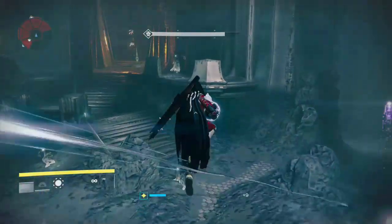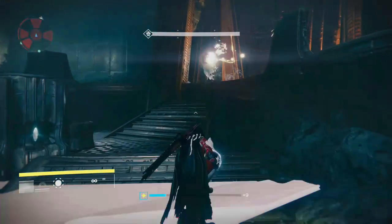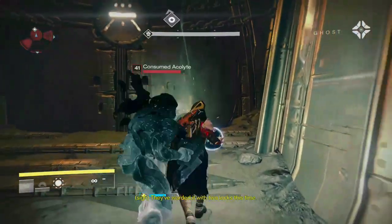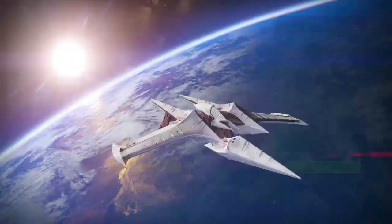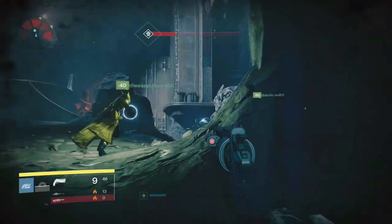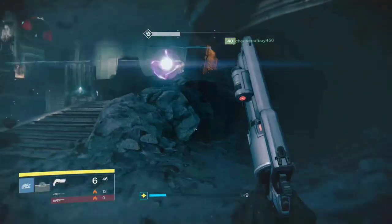How do you get this weapon exactly? Well, it all starts off with the mission Lost to Light. It's a mission that you have to do in the Taken King story and you need to wait for this mission to be the daily heroic mission of that day. Now, it's not going to be every day so you just have to wait for it, and then when it is, that's the first step of this guide.